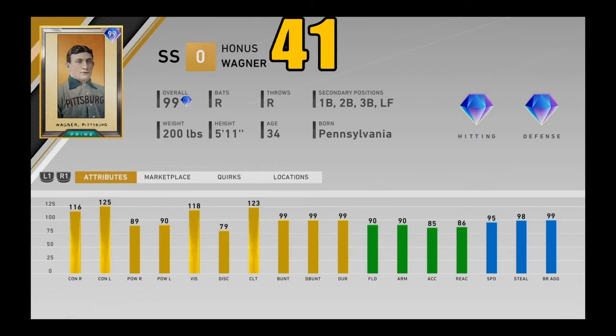Rounding out today's portion of the list, I got prime 99 overall Honus Wagner — I believe from the eighth inning program. One of the best contact hitters in the entire game, 90 power on both sides with great vision. Great fielding — 90 plus at shortstop with 90 plus arm strength. He can play everywhere in the infield plus left field. This card has a ton of versatility — great hitter, great speed, great hitting. One of the best well-rounded cards in the entire game. Number 41, Honus Wagner.